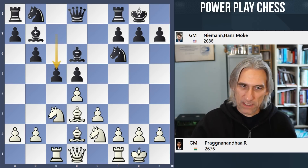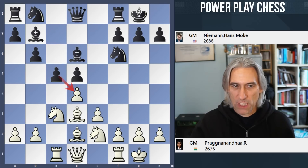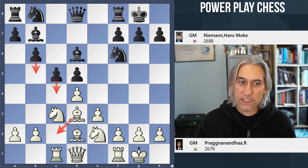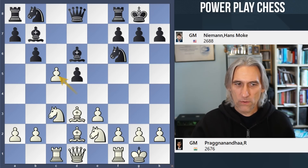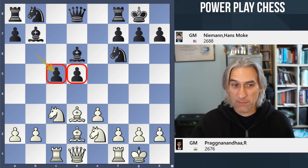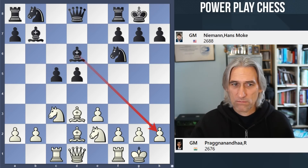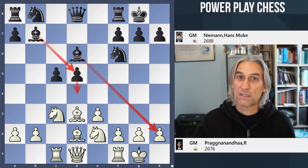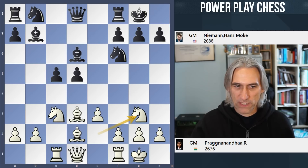Niemann played c5 — very classical. Black puts pressure there but might also just go for c4 to establish a queenside pawn majority later on. Pragg doesn't want to allow that and takes on c5, so now black has the so-called hanging pawns. But I think this is a pretty good version for black because these bishops are very nicely placed. Sometimes if d4 happens both pieces are unleashed on the kingside. I'm not surprised Pragg went for knight g3 here.